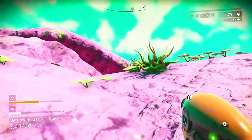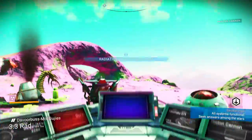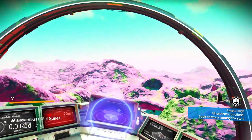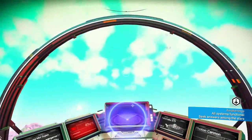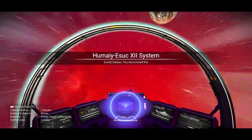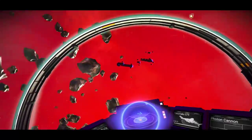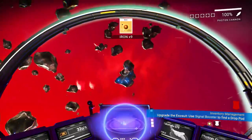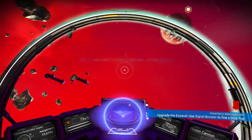Let's get off this planet though. Might come back, might not, we'll see. Not a whole lot of stuff here — we'll scan it when we get up. Pretty barren, nothing too exciting, alright let's get out of here. Oh, there's a freighter out here too. I wish I had enough money to buy one. Could go check it out. Upgrade the exosuit, okay.